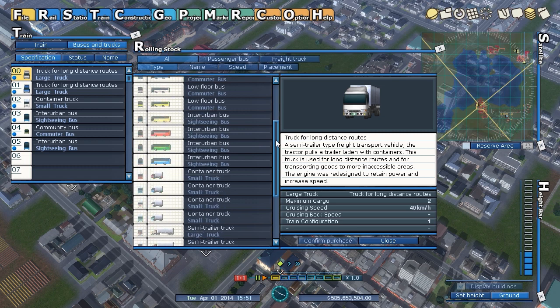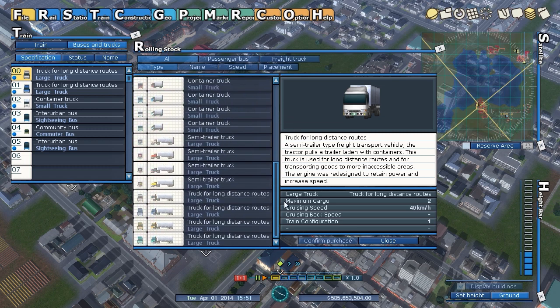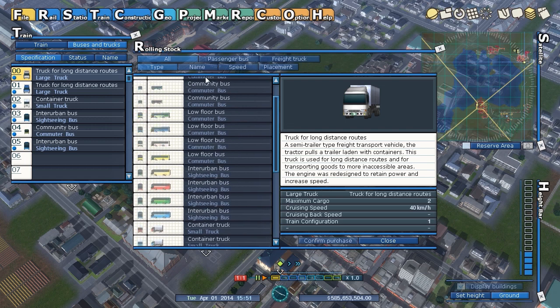Buses and trucks — I don't think there's anything really new here. This looks the same to me. Same idea — just choose the different types.